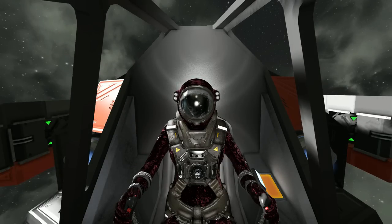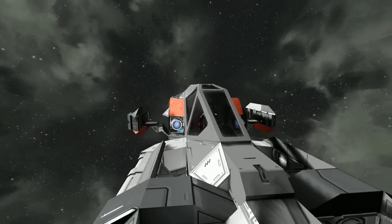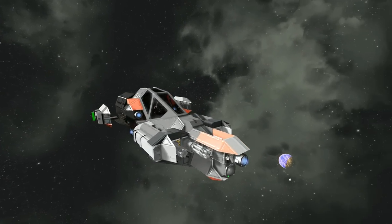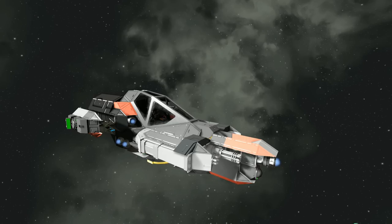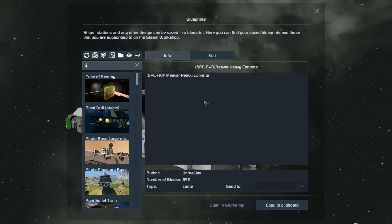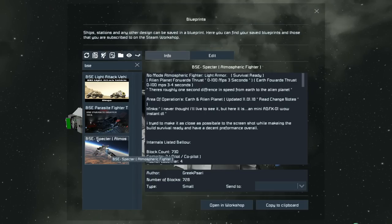Hello and welcome back to another Space Engineers Showcase video. In today's video, we're looking at the BSE Parasite Fighter Tick, which is this tiny little fighter ship right here. It's got some amazing functionality, which I'll come to a little bit later on. This ship is part of a series that also contains one of my favourite ships, the BSE Atmospheric Fighter, which I have used in multiple videos because it's such a neat little ship.